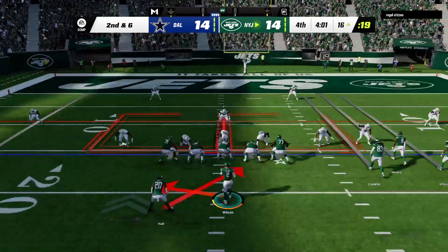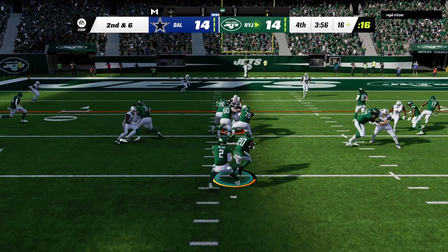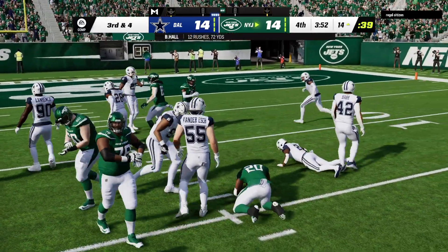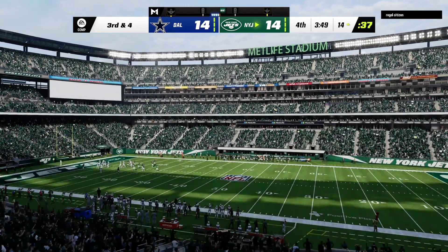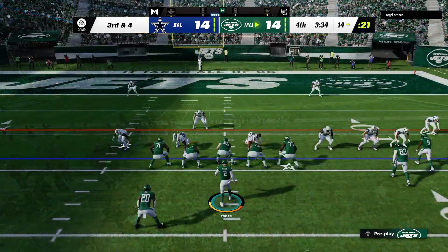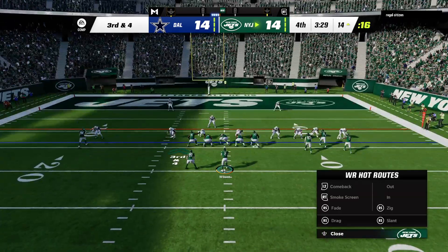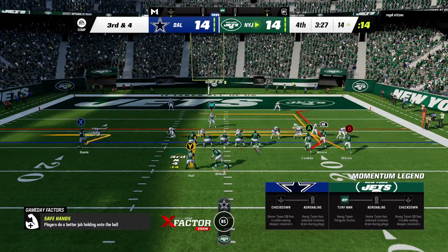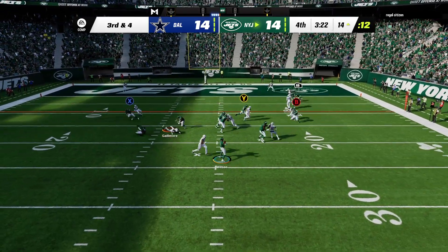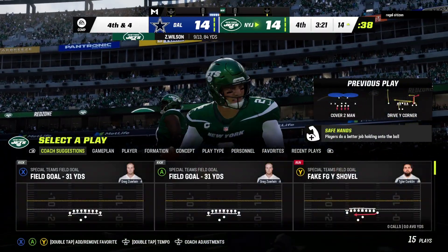Here we go. Hall up the middle, he will push his way down to about the 14 — two yards the gain — and now they're left with a third and about four for a first. That call makes sense because they've been throwing it well on this drive. And once again, they show passing formation, show the shotgun, then ran out of it. That was a nice play by them defensively to hold it to a short gain. From the shotgun, Wilson — and tight coverage there. It's knocked away incomplete.